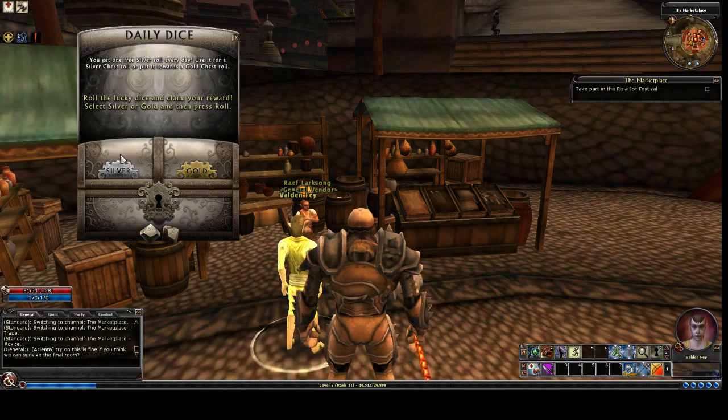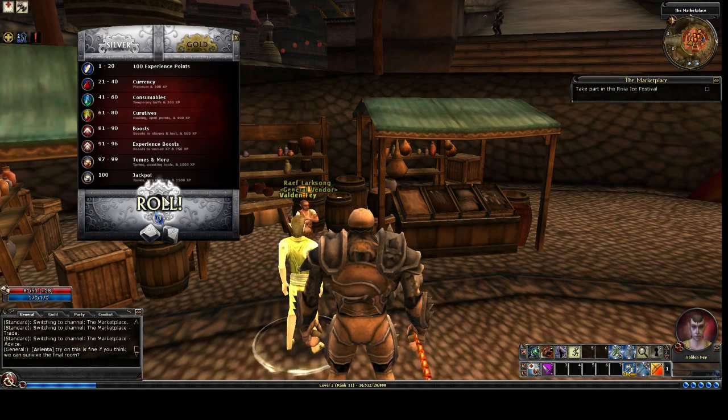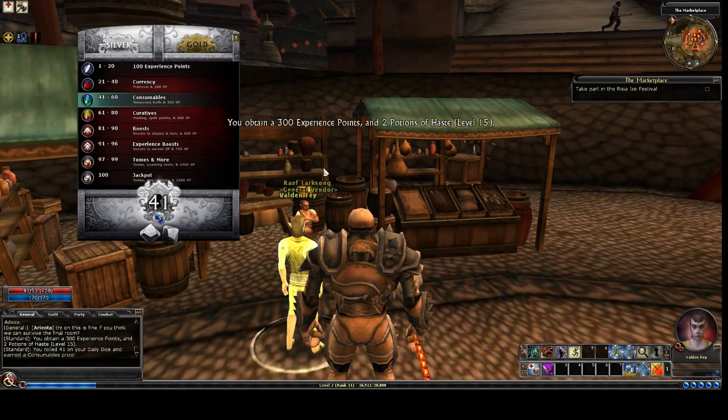I've got my daily dice. I'm going to roll — see what I get. I said I was going to do that once per level, and this is the end of this level. Woo! 300 more experience points and 2 potions of haste.